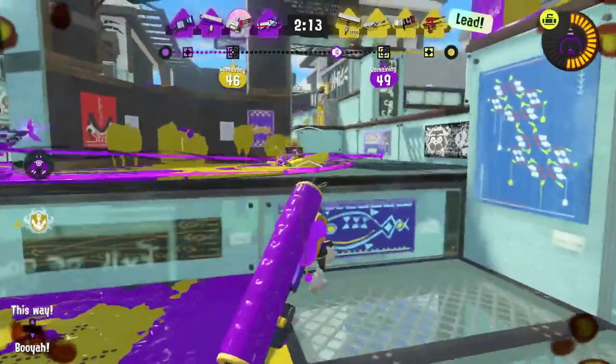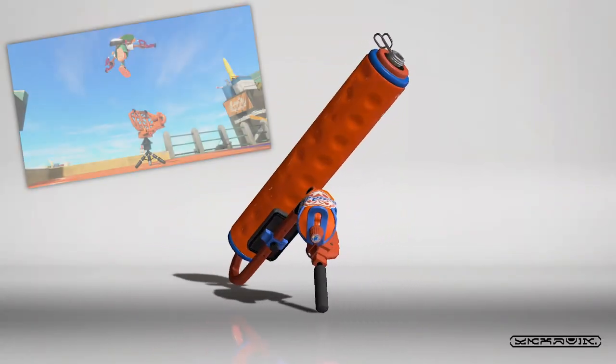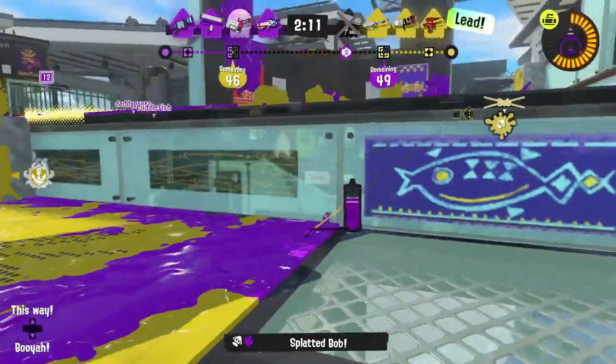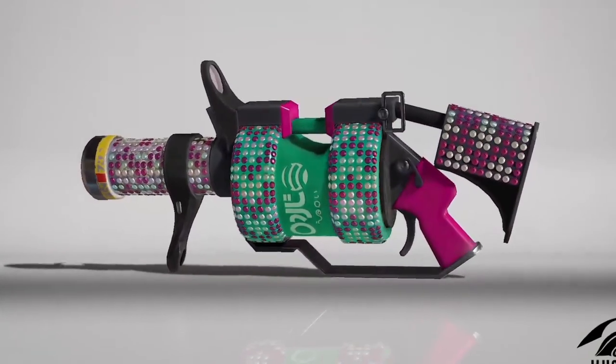At the time of writing, we already know about the Krakon Splat-Roller. It has the exact same kit as in Splatoon 1, with Squid Beacon and Kraken. The 96 Gal is also a throwback to Splatoon 1, with Splash Wall and Kraken, giving me PTSD flashbacks to the pain that the Deco inflicted on us all.